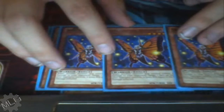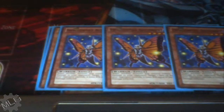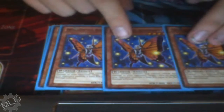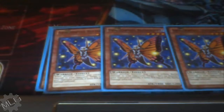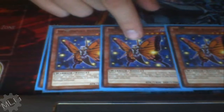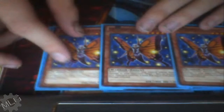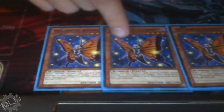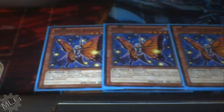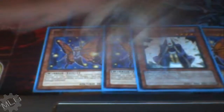Your Swallowtail Butterspy — I did have Swallowtail at 2 and 2 Morpho, but we don't really ever get to use Morpho's effect, and sometimes you get to use Swallowtail's effect but not very often. Swallowtail is a lot stronger though — 1800 compared to 1200 — so I felt that 3 Swallowtail and dropping Morpho was better.